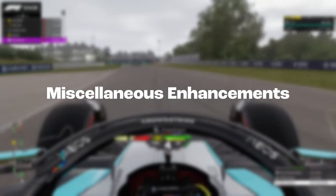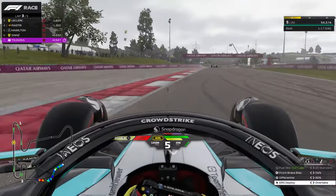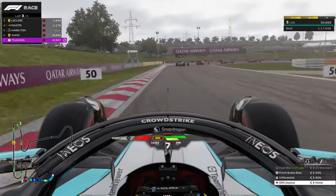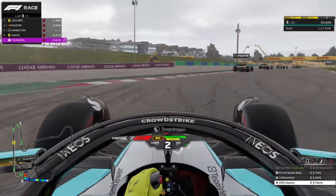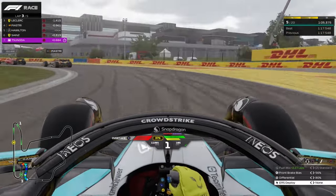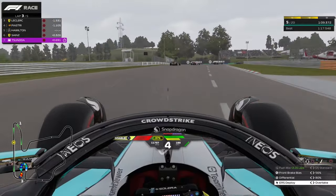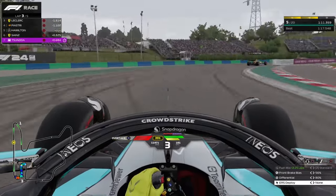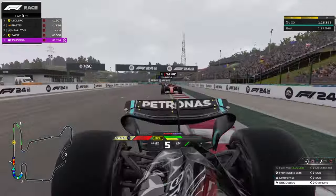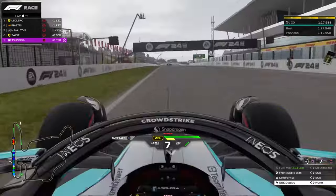There are several miscellaneous updates that further enhance the overall gameplay experience. New Champions images have been added to the compendium, replacing previous entries while keeping all previously unlocked stickers intact. A notable fix is the duration of 10 second penalties during pit stops, which previously lasted only 5 seconds. This correction ensures penalties are accurately applied, maintaining fairness in races.